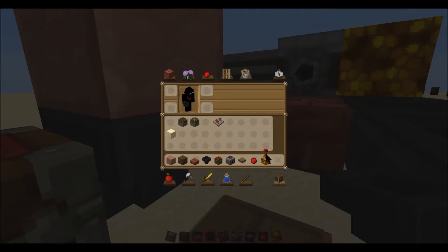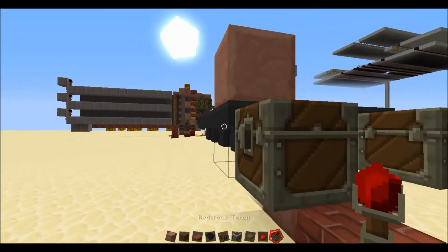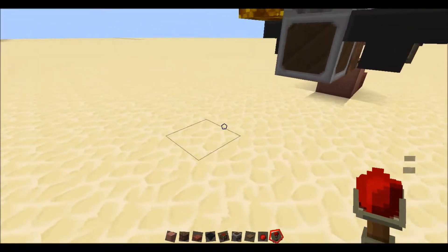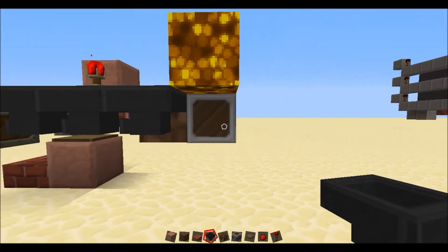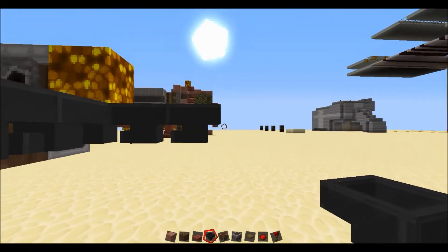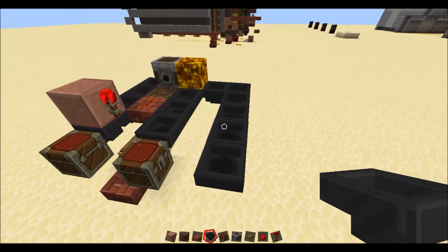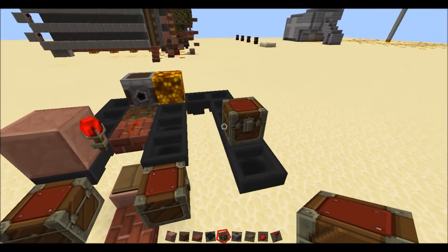And on this block just here, you want a redstone torch. Leading into this dropper here, you want a line of hoppers with a chest up here.